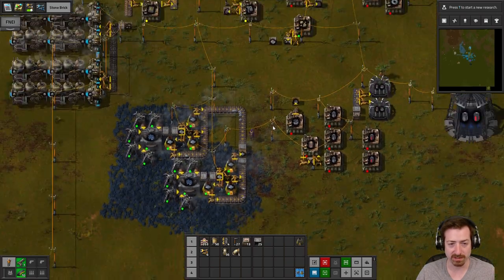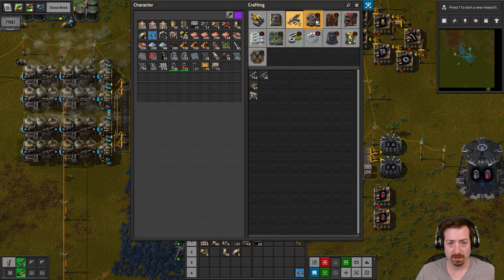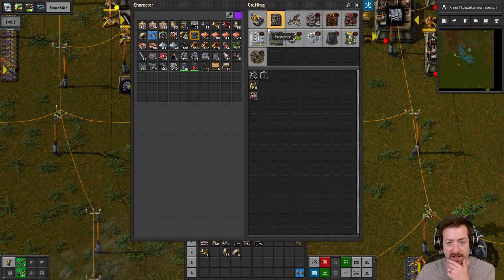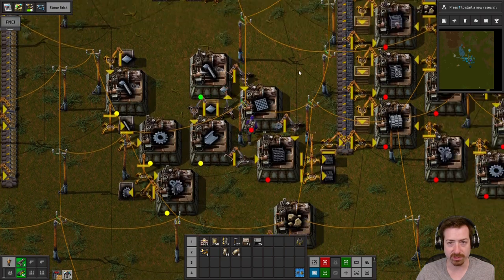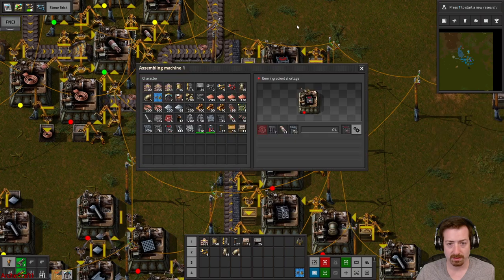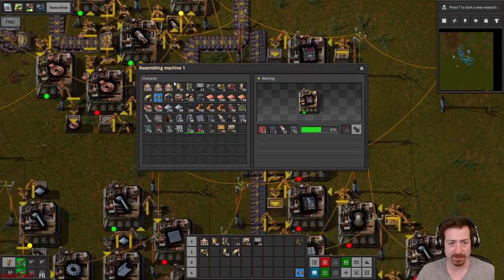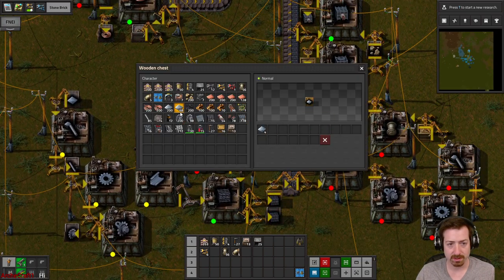I'm going to focus on this stuff first. I'm going to craft some crushers — that's probably going to be enough; they crush pretty fast. I can only do one more of these — I'm out of electronics blocks. I'm out of red circuits. Let's throw some more iron in — I'm going to keep needing a bunch more of these.